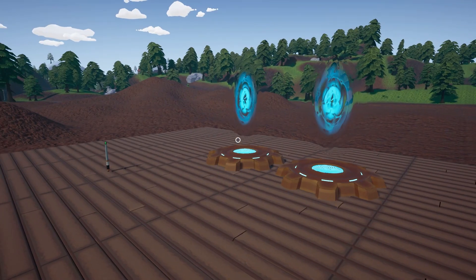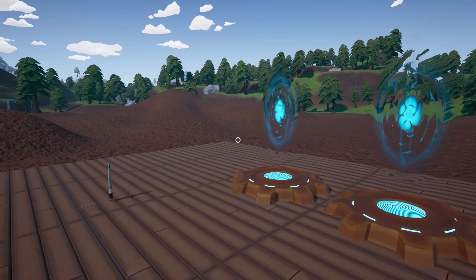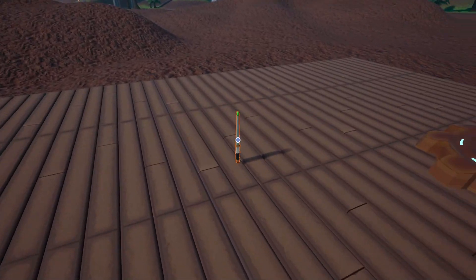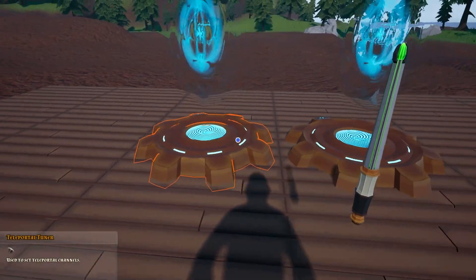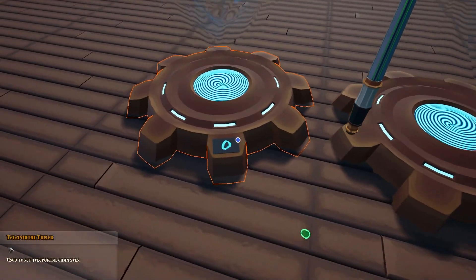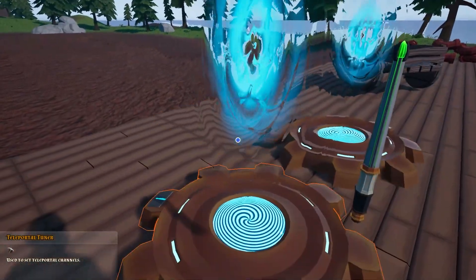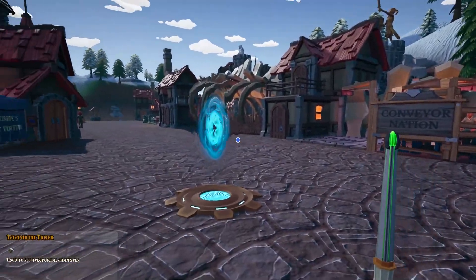The next mod on my list is the teleporters. These do look kind of overpowered but they are an absolute lifesaver when it comes to traveling around the map. Basically you're making your own fast travel system. You'll also need to grab a teleporter tuner, which sets the channels for the different teleporters. So if we use the tuner on this teleporter we can change the channel — I'll put this one at zero and this one at one. With channel one selected I can teleport straight to Bridgeport and do all my shopping.